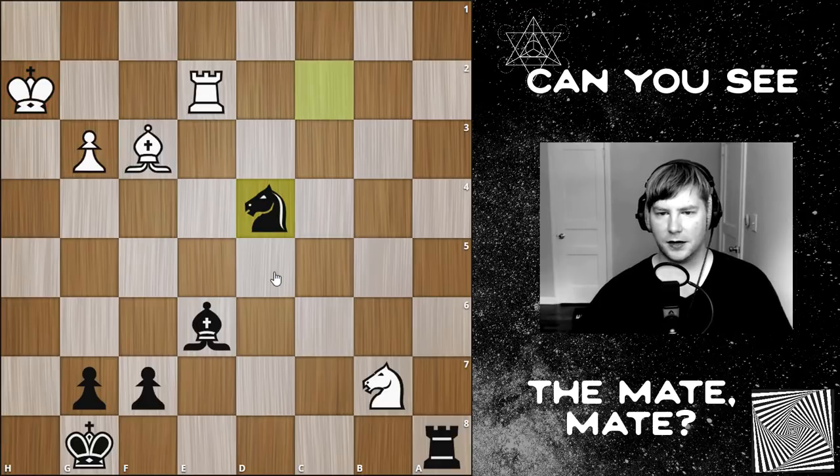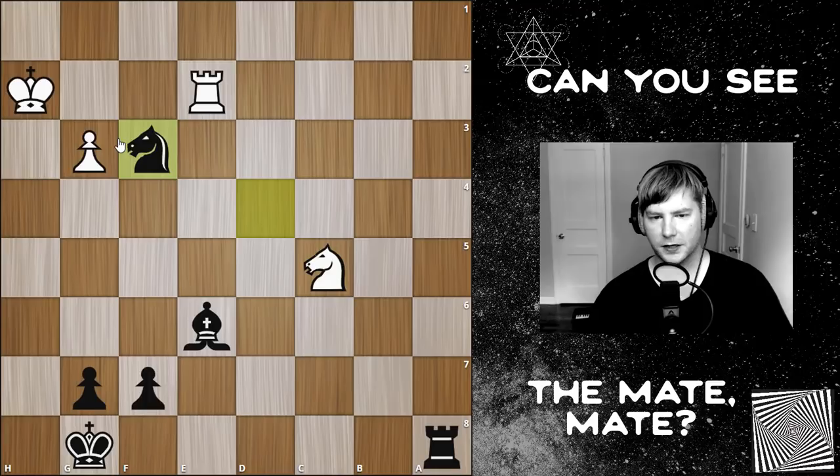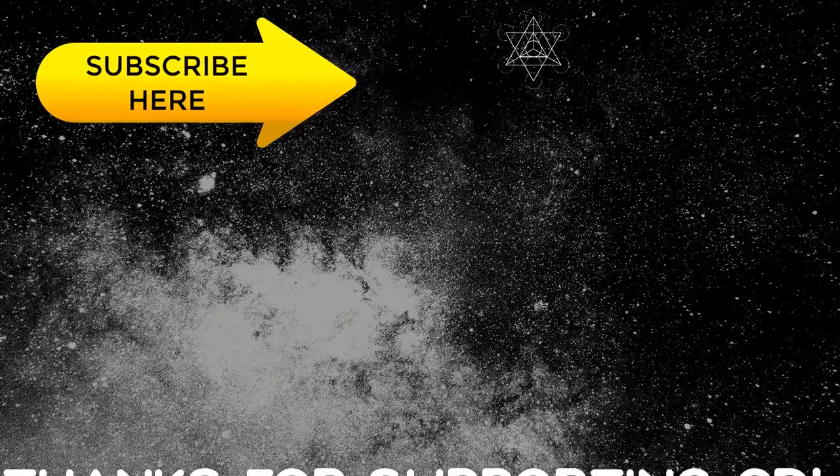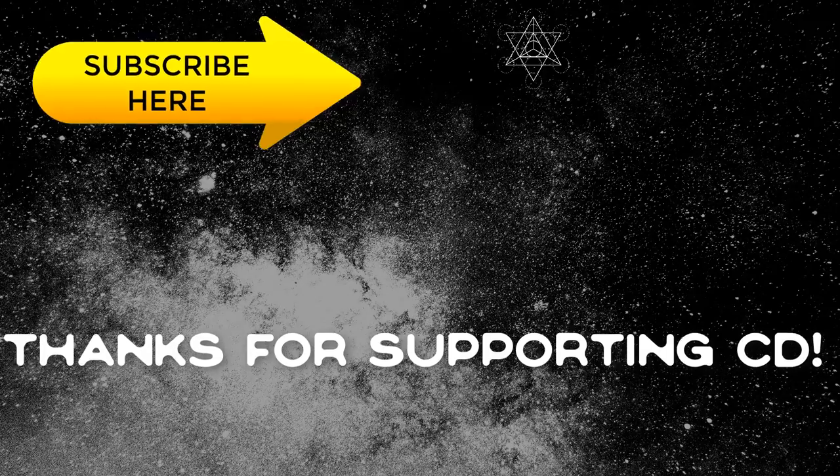Can you see why Réti resigned? After takes, we see a perfect bishop fork of the rook, and the rook obviously can't go there and defend the knight. So Alekhine wins a whole piece and a pawn — and it was game over.